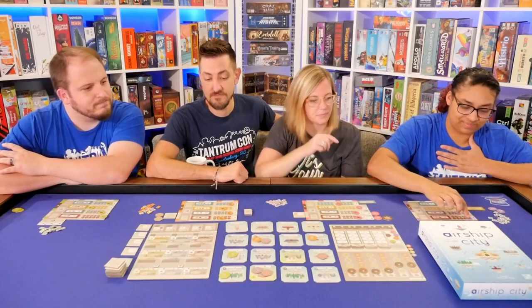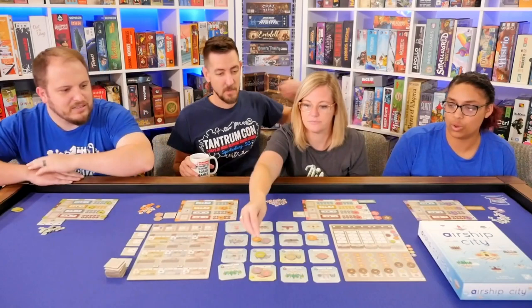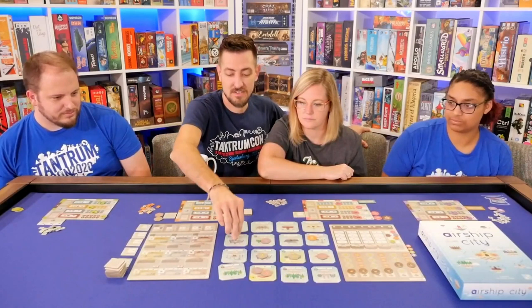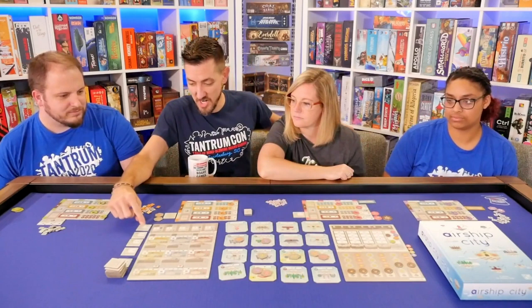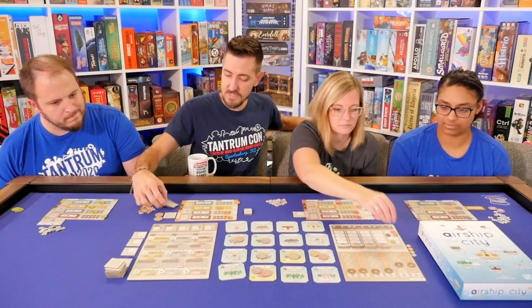Ryan's turn. Can I jump my person here? You can, because you're bouncing off another spot. And then this guy there too? That's two steel and two gears. That was my turn. Will's turn — move over here for two steel, then up here. I'll take this contract and immediately fulfill it: two wood, one steel, one gear. That gives me one more victory point and one more gold. Round four.